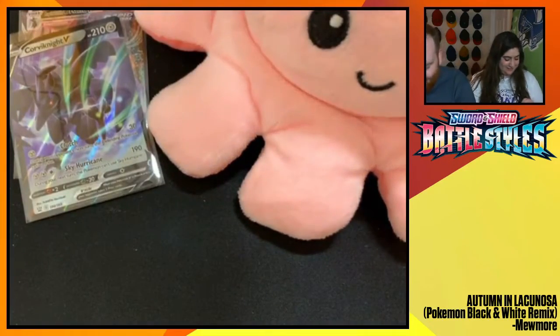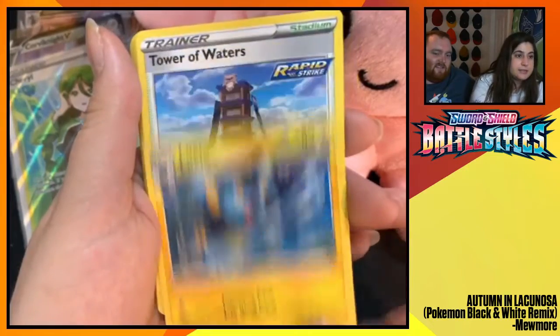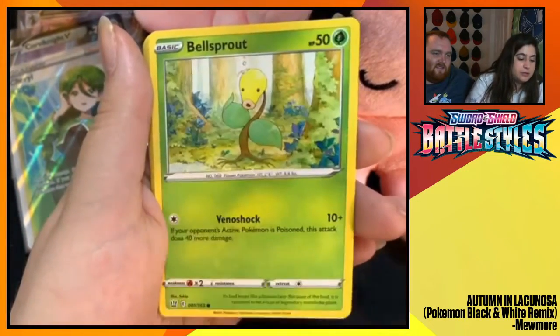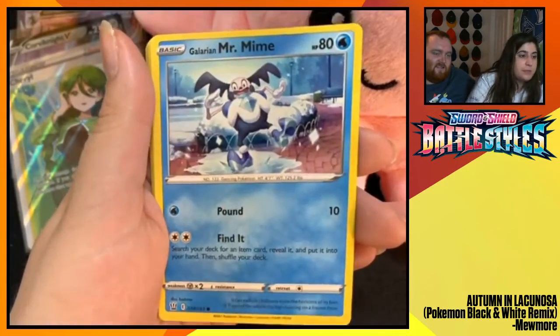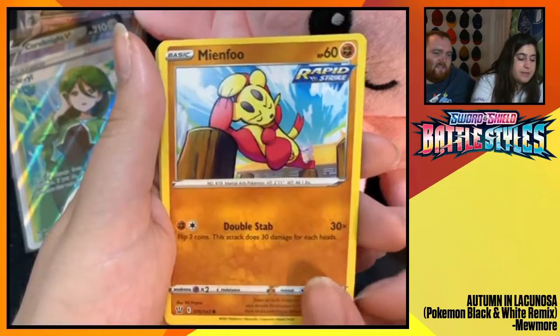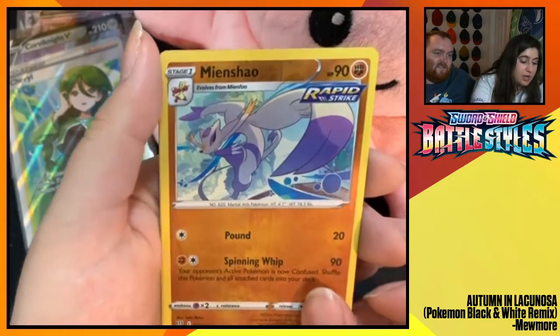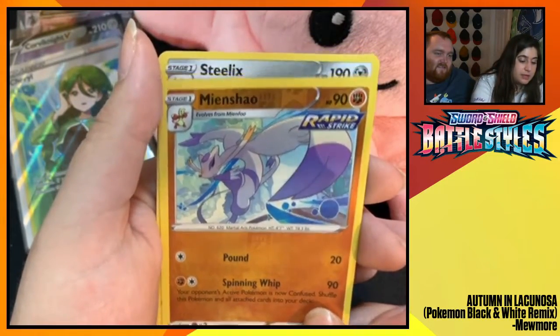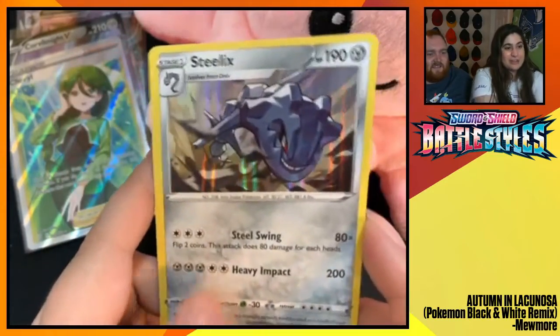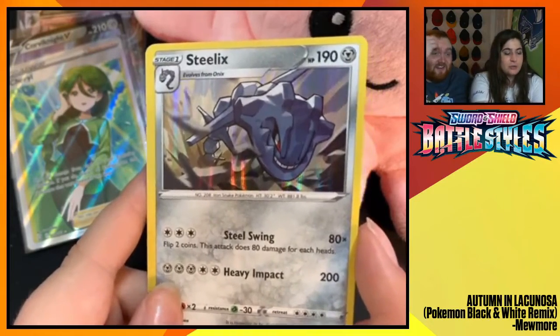Weepinbell. Luxio. Tower of Waters. Bellsprout. Galarian Mr. Mime. Silicobra. Mienfoo. Cherubi. Mienshao Reverse Foil. I really like this card — a Steelix Holographic! I like the Steelix. It's a good looking Steelix card, just busting out of the ground. Nice.